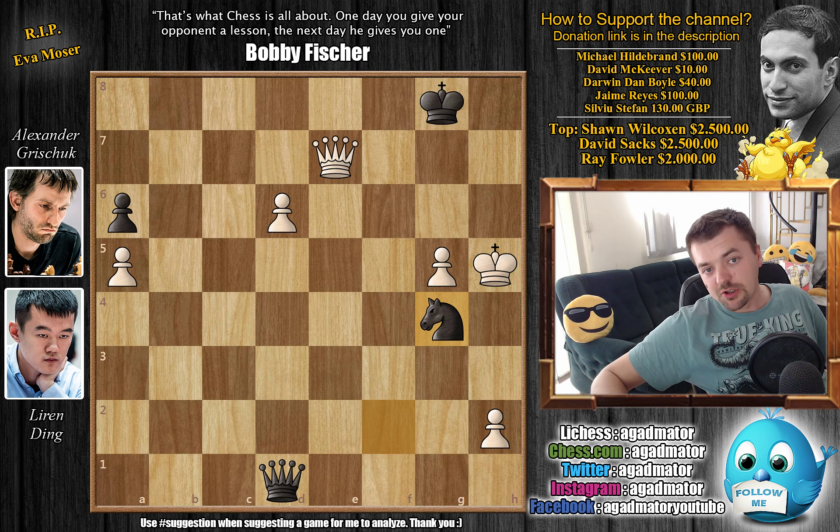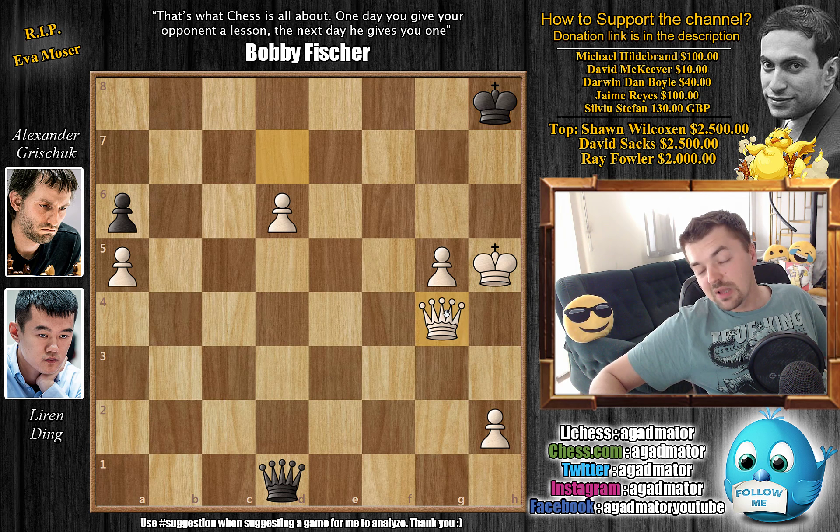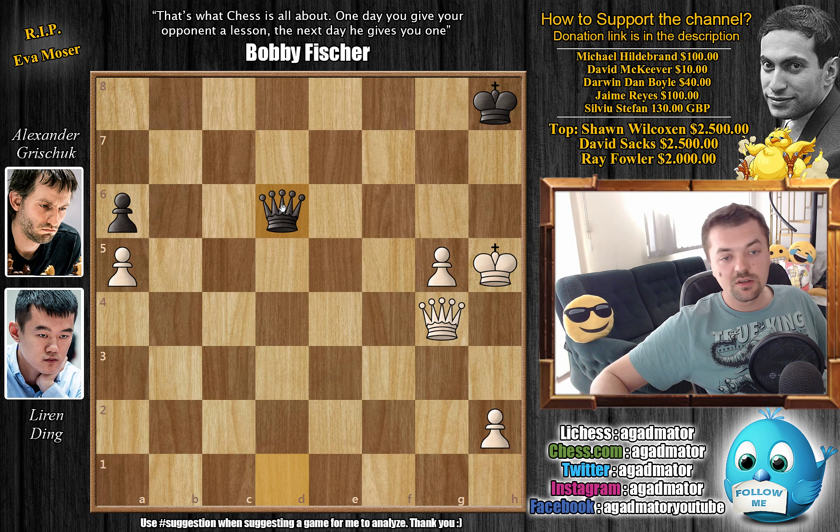Of course, now you pick up the knight — and this is the only chance black had. Queen e8 check, or queen e6 immediately. Ding decides to go queen e8 check — he wants to force the king back from the back rank. King g7, now queen d7 check. King to h8, and now he picks it up — queen captures here. Black of course cannot afford to trade queens, so he captures the passed pawn. And here Ding was able to win back the piece, but he's still up two pawns. In a queen and pawn endgame, being up two pawns is a pretty big deal.